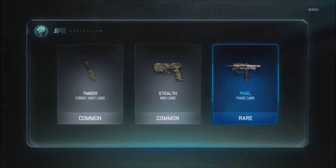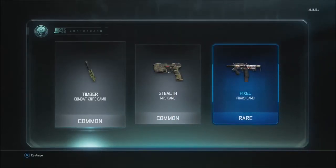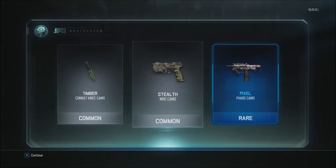Oh, we got a pixel camo for the Pharaoh — there's a red in there — that looks pretty cool. Two more supply drops to go.